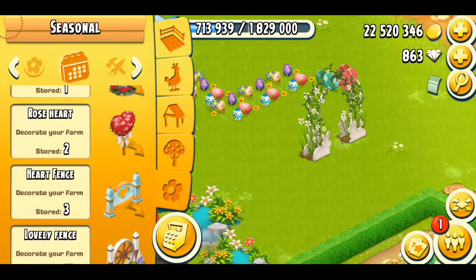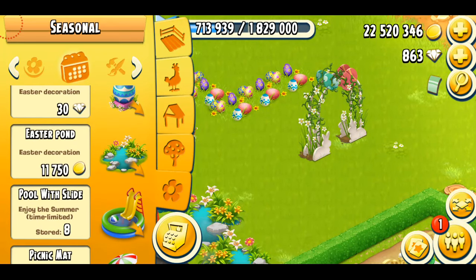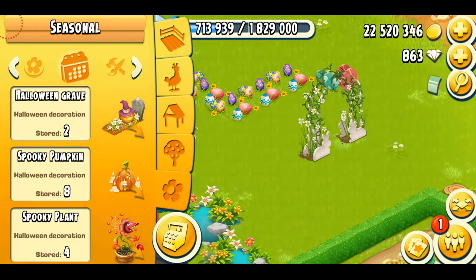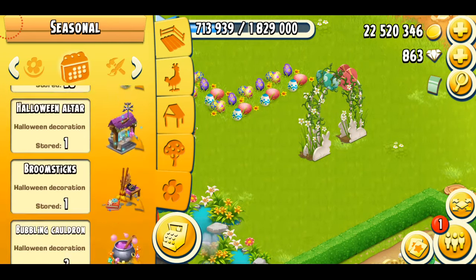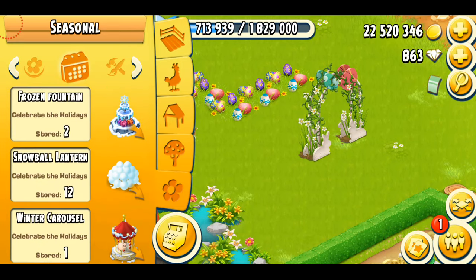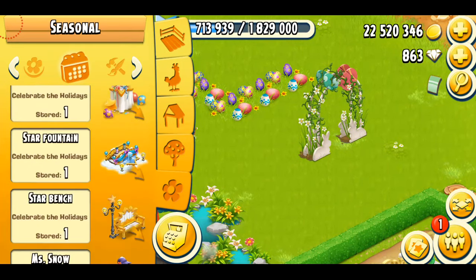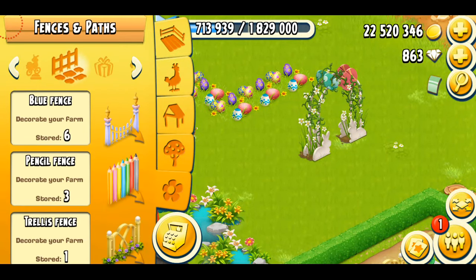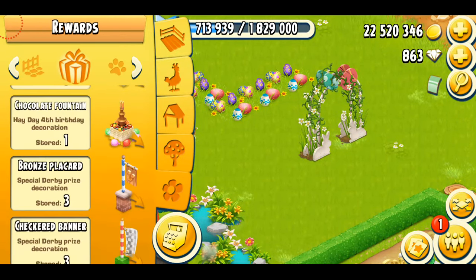Let's see what else I have. The pond costs coins — right now it's costing me 11,750 coins, so maybe it started at like 5,000 coins. There are some more that cost coins. I know I have the daffodils, which cost coins, so maybe they're not going to be here. I think it's over — there are like no Easter decorations left here, so maybe I'm going to have to go into the rewards to see if I can find any more Easter decorations.